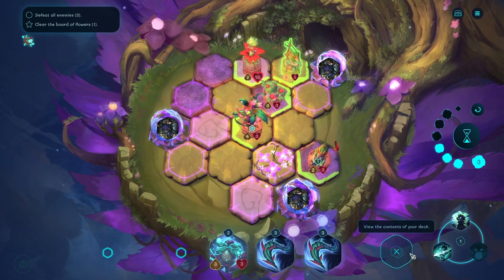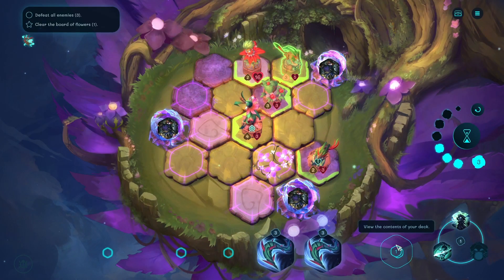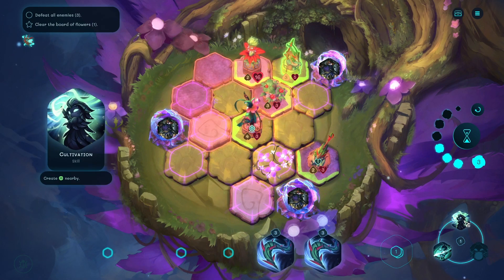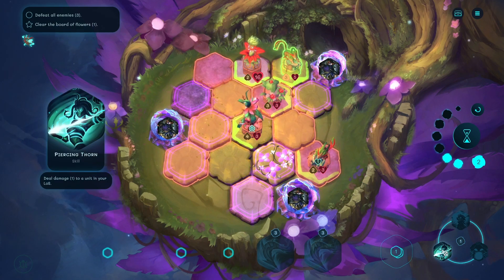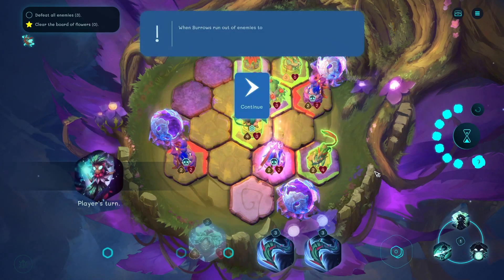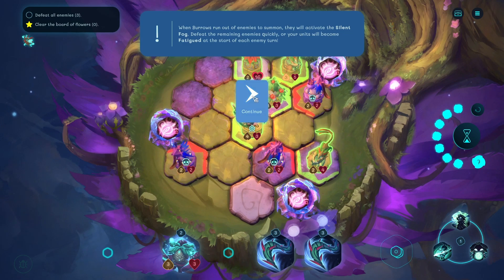Can I put this over there? I don't know what the point of that was. Maybe it will draw it next turn. Let's create some nice place. There we are. There's no enemies. Oh, when burrows run out of enemies to summon, they will like to fight the silent fog. Defeat the remaining enemies quickly, or units become fatigued at the start. That's not fair.